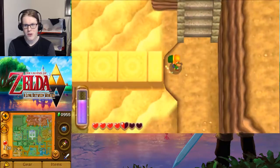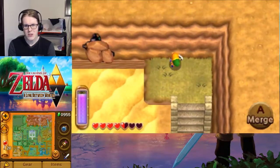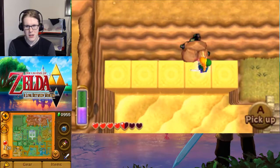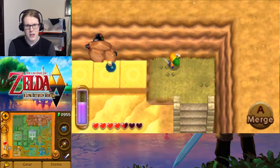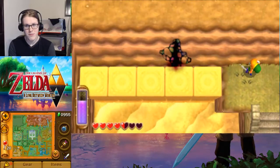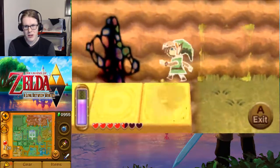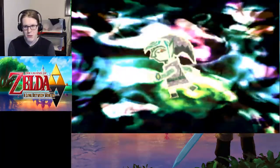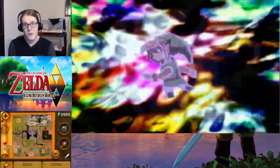The Sand Rod can make blocks for us — a very nice trait. You need bombs to open up this doorway, which should allow us to get a little further into the next area. But yeah, once it's open, you don't need bombs anymore. Bombs are very helpful though.